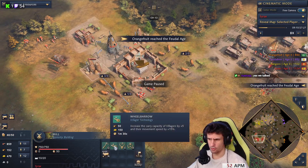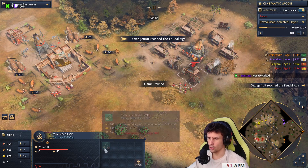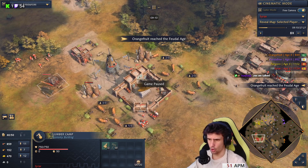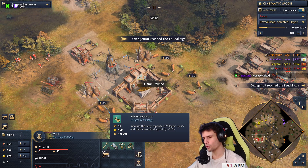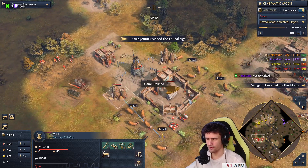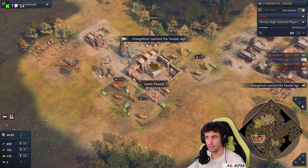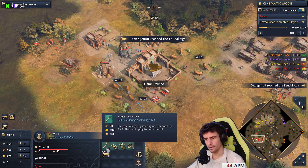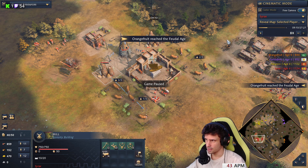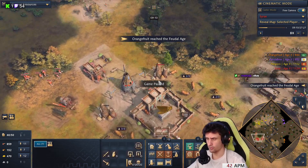Let me check your upgrades. You got peak, you got broadaxe. Go for horticulture and wheelbarrow. You're going to have a lot of gold income, so don't be afraid of spending it. Horticulture affects cow farms too - it increases the amount of food they provide passively. And wheelbarrow is always a must. Don't be afraid to get those four economic upgrades as soon as you can.